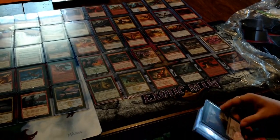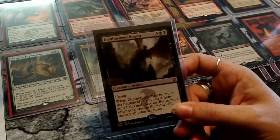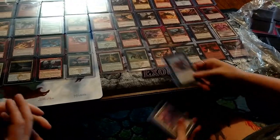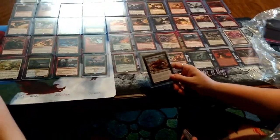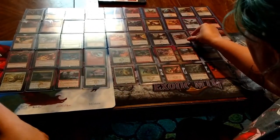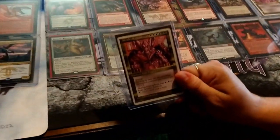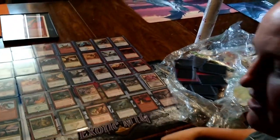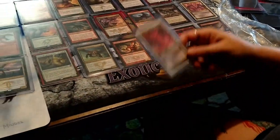I have like 12 foils of Savage Ventmaw — because I love the art so much, who doesn't need 12 copies? Deathbringer Regent — that's another black one I forgot. I'm really bad at this game. Noxious Dragon. You just identify with the red dragons — clearly I don't play black. Well, they don't exist really. Arcades, Sabboth — I didn't mention Skittles either. Skithiryx!